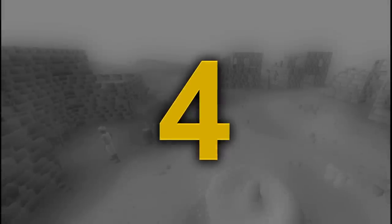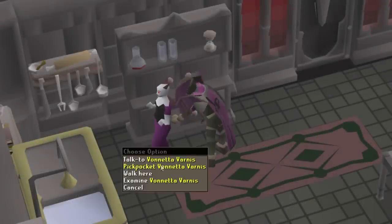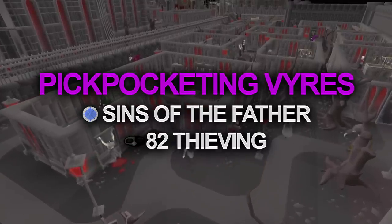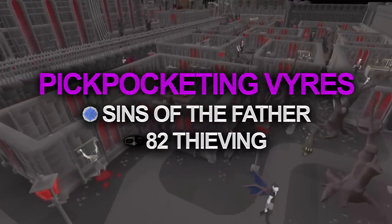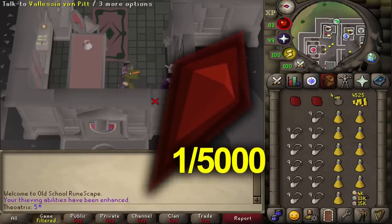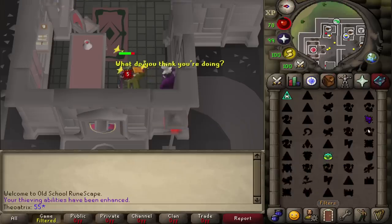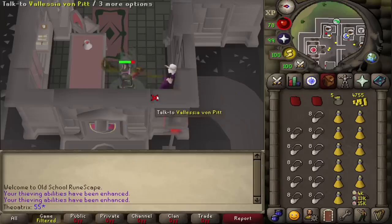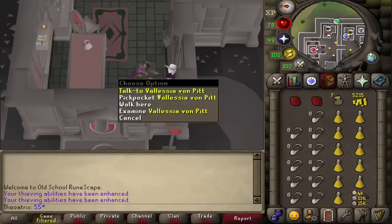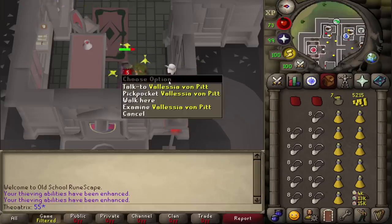The fourth best skilling moneymaker in the game is pickpocketing Vyres in Darkmeyer. This requires completion of the Sins of the Father quest, as well as at least 82 Thieving. Every time you thieve from a Vyre, you have a 1 in 5,000 chance of getting a Bloodshard, which is close to 10 mil right now. With the rogues outfit on, you get double loot, meaning you'll get 2 Bloodshards instead of 1. Vyres also give a number of runes and coins, which do add up over time.